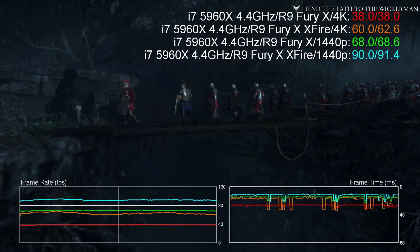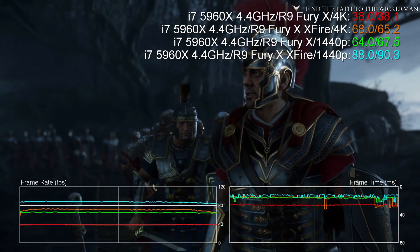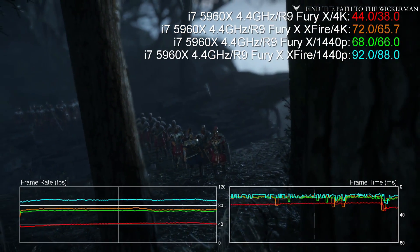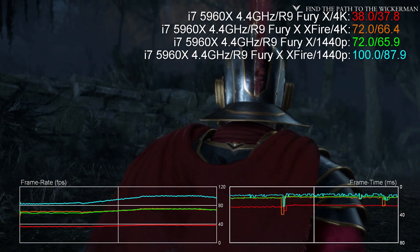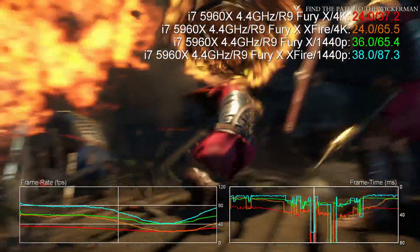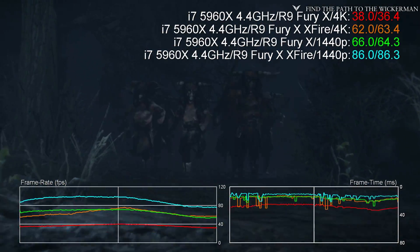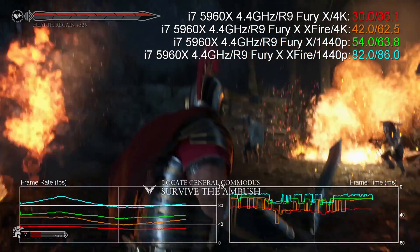And it's Ryze: Son of Rome. At 1440p — not very good results: only 17.5% scaling. But at 4K, wow — 72% in terms of increased frame rates. We're going from 35.9 FPS average to 61.8. However, the 61.8 is an average; the lows are still low — a good 23 FPS there, which is really not particularly impressive. So it's one of those games where you're still going to have to adjust your settings carefully to get a consistent, glitch-free experience.